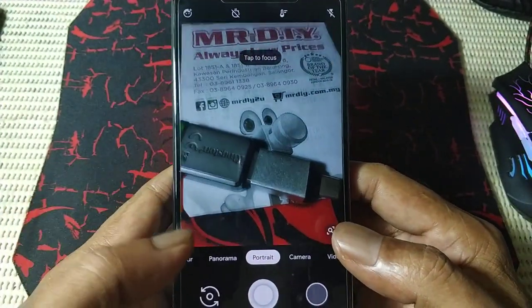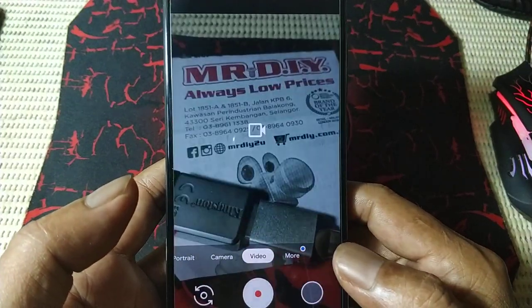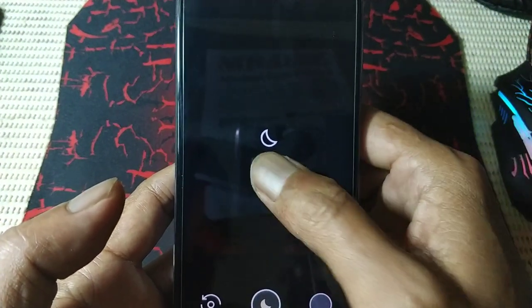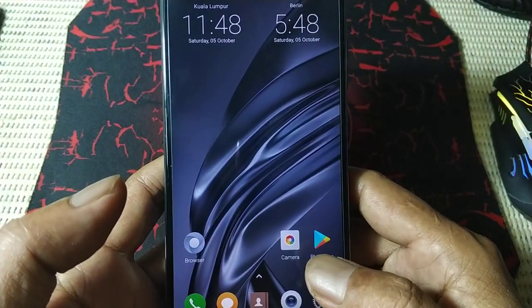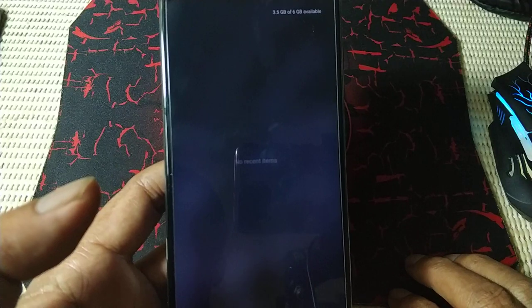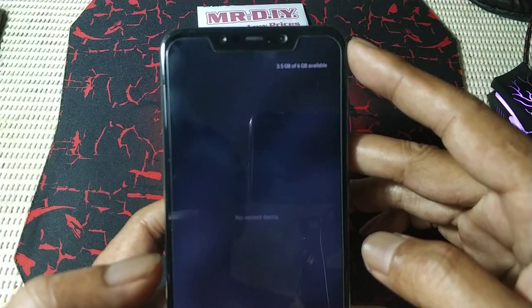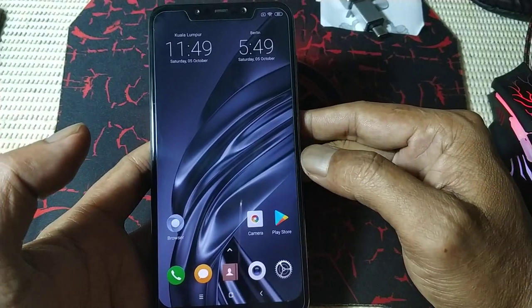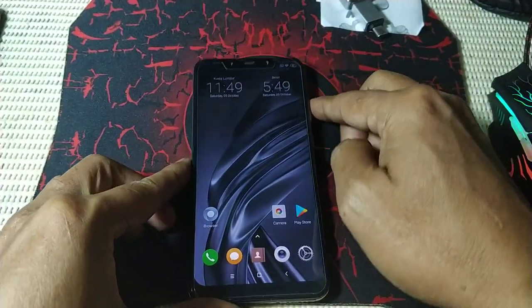Portrait is also okay, panorama, lens blur — very good image. Night mode has a slight problem though. Memory available: 3.5 GB.